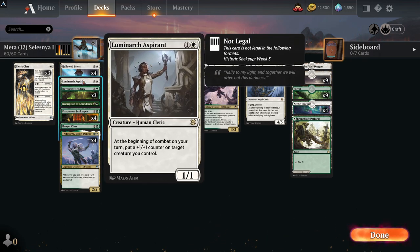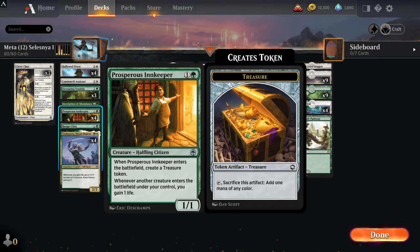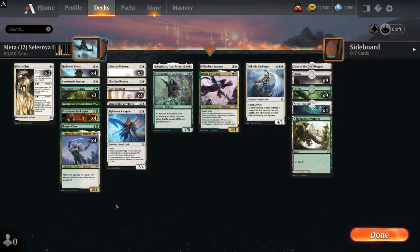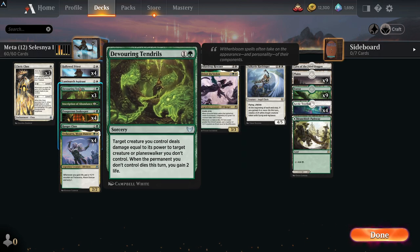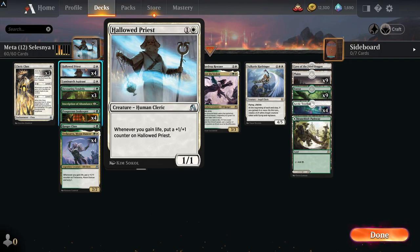Hallowed Priest: whenever you gain life, put a +1/+1 counter on Hallowed Priest. You've got Luminarch Aspirant — there's only one in this version but I would add more if you want to up the rares. Prosperous Innkeeper: whenever a creature enters, you gain a life, which can trigger Hallowed Priest to put a +1/+1 counter on it — a perfect combination. Freyalise, Trollsara: whenever you gain life, put a +1/+1 counter on it and get Scry 1, similar to Hallowed Priest but legendary.